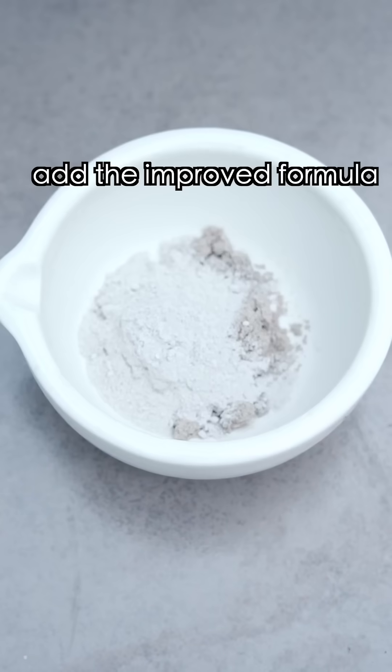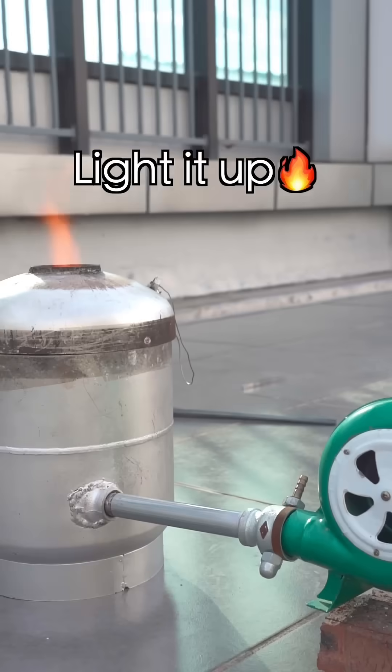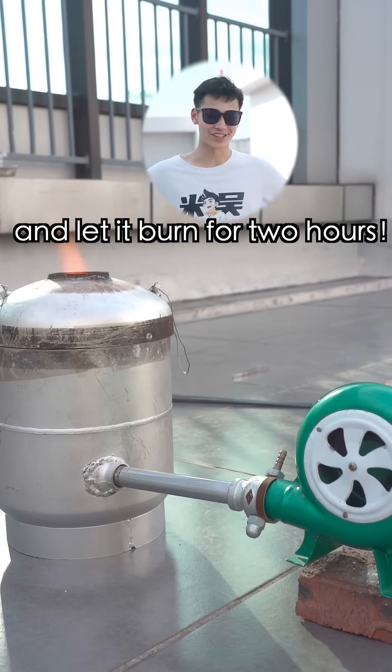First, add the improved formula to the fine sand. Then put the charcoal and the mixed sand into the furnace. Light it up and let it burn for two hours.